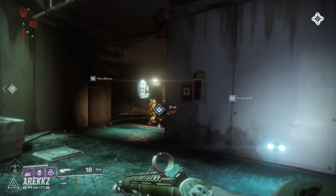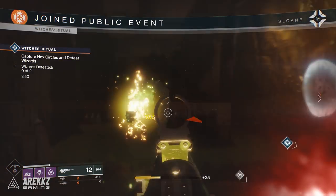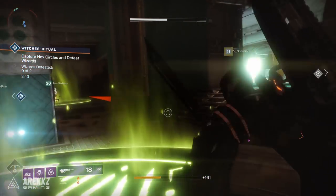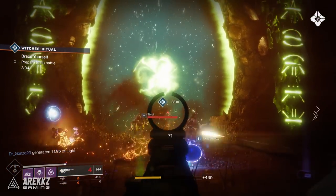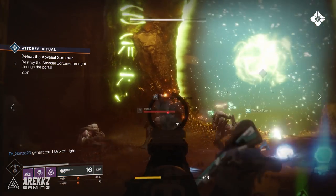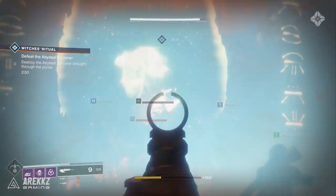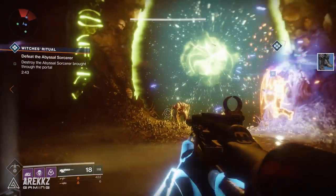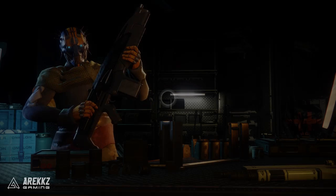There are a wide variety of ways to complete this — you can go anywhere and kill whatever enemy type you want. However, the location we used was on Titan. There is a public event that triggers relatively frequently near one of the drop zones — the Witch's Ritual. It's in a relatively enclosed, tight area, and there's a portal where a load of Thrall run out. Being the weakest Hive enemies, you can kill them really easily, knocking out both the multi-kills and the precision kills. I got half of it done in just one run.